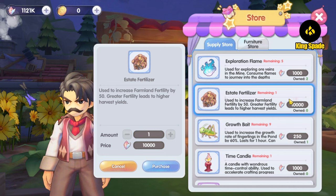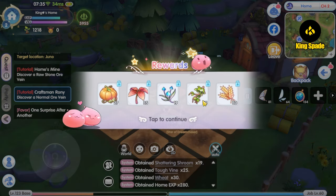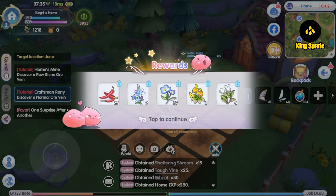To increase the fertility of the farmland, you need the fertilizer item, which can be bought at NPC Ronald. One fertilizer adds 50 points of fertility. As you upgrade the farmland level, you can unlock the pet dispatch function for the farmland. The pet will help you water the crops automatically, so you don't need to carefully time yourself to water the crops. All you need to do is wait for the time to finish to collect the flowers.